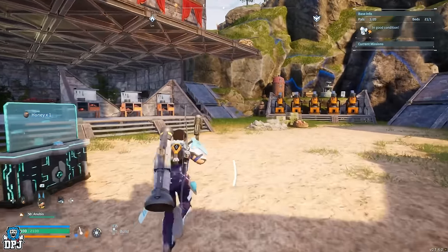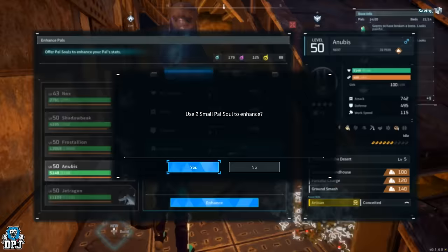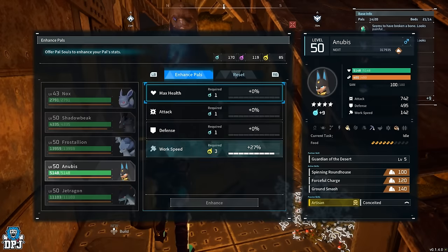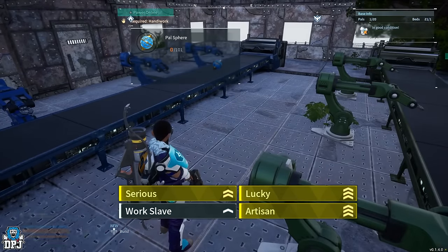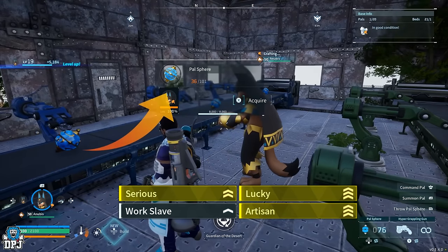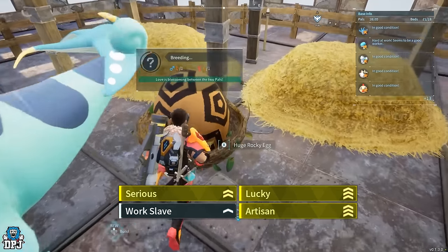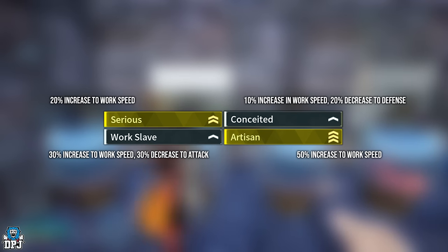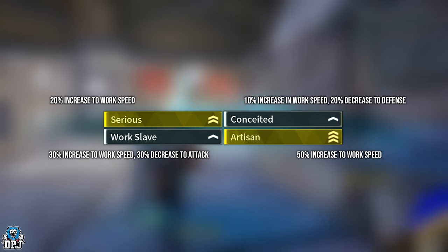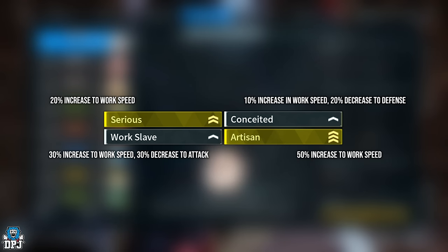There are passives you can aim to reach which will make your base as efficient as it possibly can be. The best working passives in this game are Artisan, Serious, Work Slave, Conceited, and Lucky. Lucky is near impossible for most players because you have to find that shiny pal first, so we're skipping Lucky. Conceited only has five percent less work speed than Lucky, so the difference is minor. We'll go with Artisan, Work Slave, Serious, and Conceited — these are the four passives we aim to get on all of our base working pals.